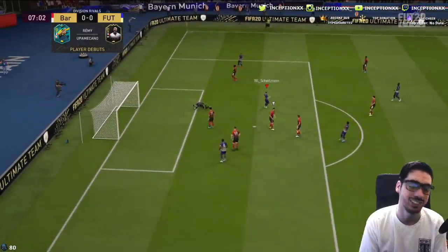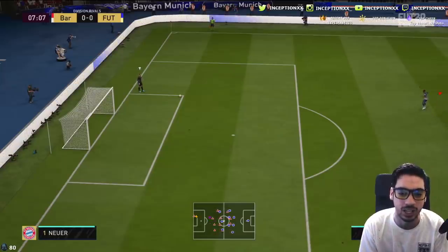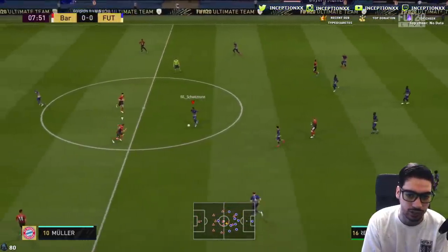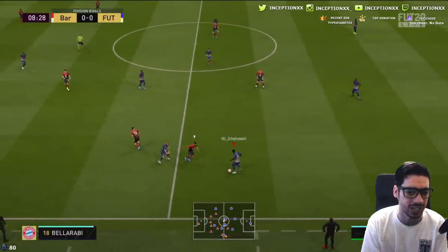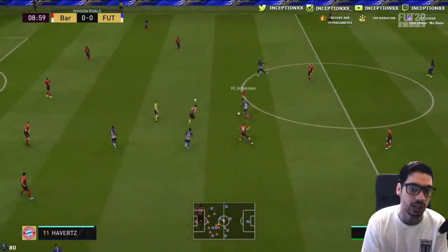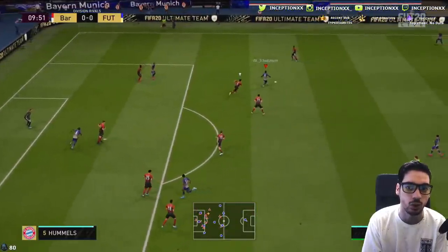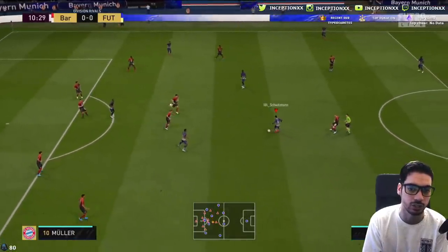I like to show you guys that finesse shots are not a consistent way to score — that's why when people ask 'why don't you just do a finesse shot?' it's because they're not reliable. It's mostly ideal to do a power strike and get that near-post angle. Look at his positioning — medium-medium work-rate creative players just move so well to open up space, pushing forward and then coming back.